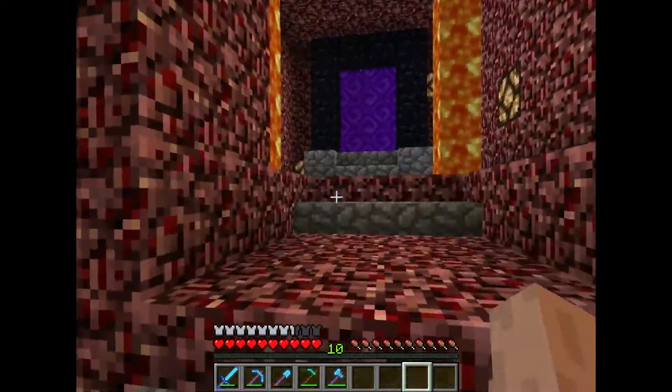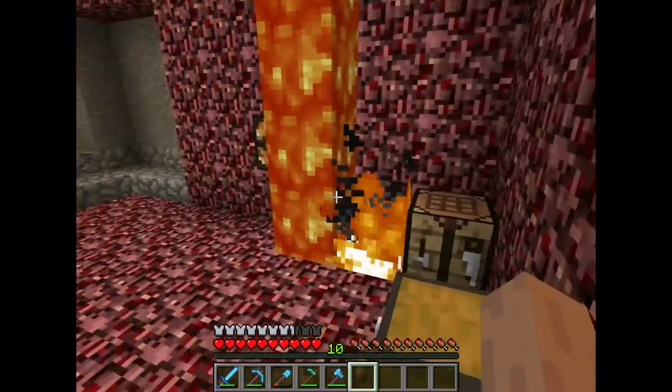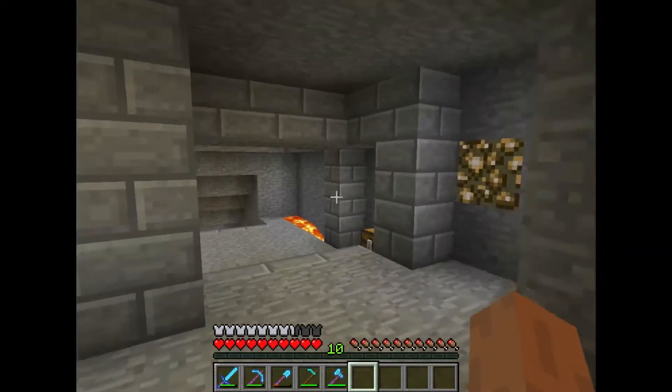Then we go into another place with the lava lamp. Here we have the nether room — nice little design to make it look almost exactly like the Nether.